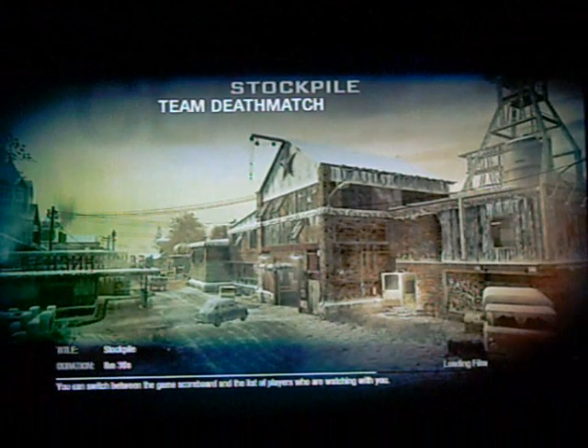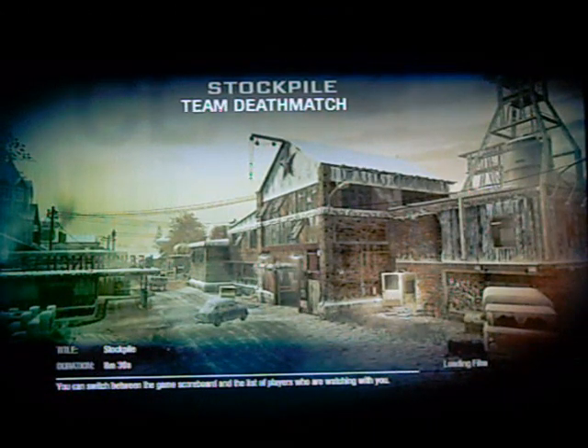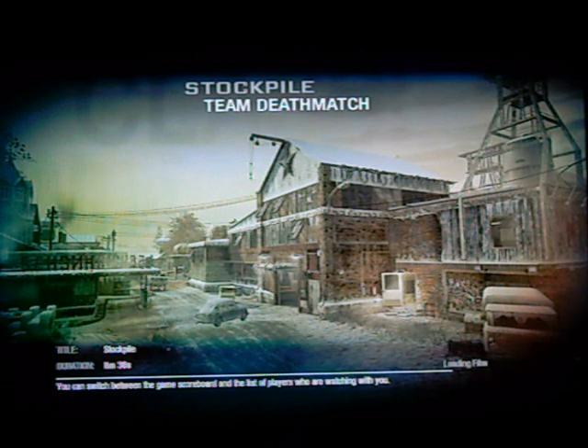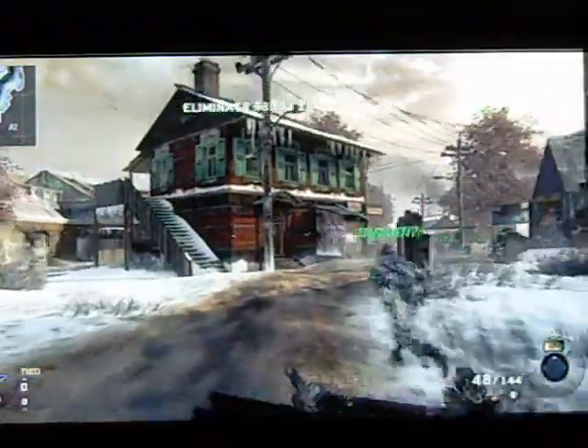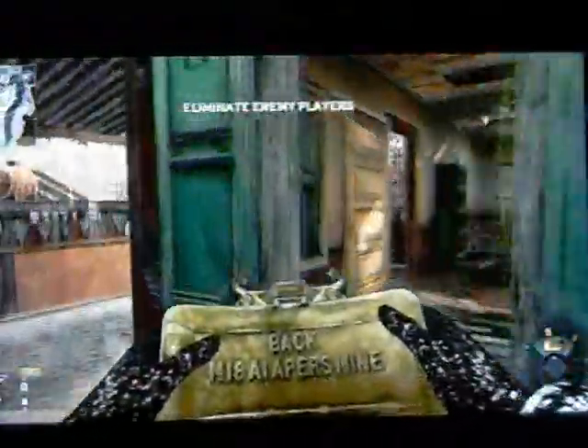Hey guys, Reckless here with another Black Ops commentary. I'll go through my setup and then introduce myself if you're a first-time viewer. We're going to be playing a regular 6v6 deathmatch on the map Stockpile, which is one of the Escalation maps. Not a huge fan of it but it's pretty good for three-round burst guns, which is what we're using today: G11 no attachment, CZ75 extended mag, claymores, semtex, concussion, Hardline, Sleight of Hand, and Ninja.